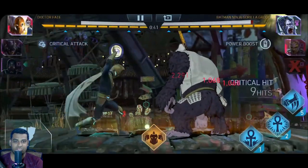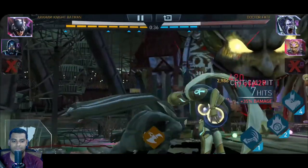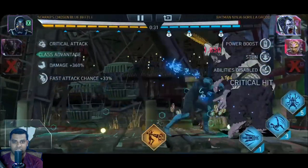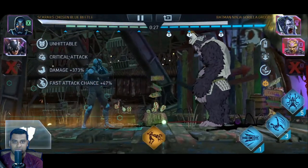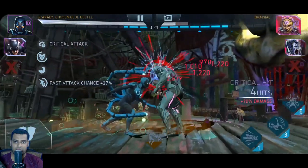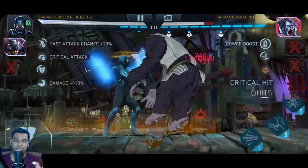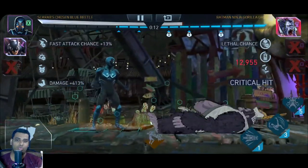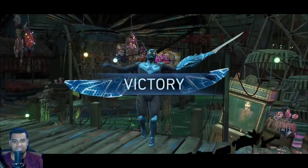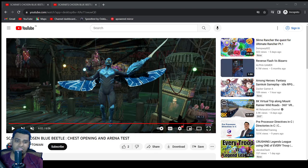That was a 360% damage increase for Blue Beetle. He's stunned — not bad. His specials are disabled, which is a good thing. Fast attack chance goes to a maximum of 60%, but it's just for a limited period — like 10 or 12 seconds. Unfortunately, we did not reach max stats, which is not possible in arena fights anyway. But let's move on and watch the next chest opening.